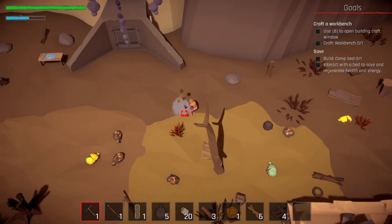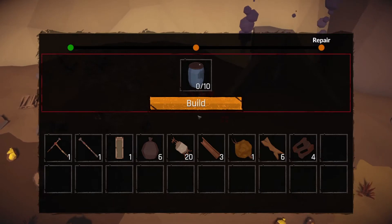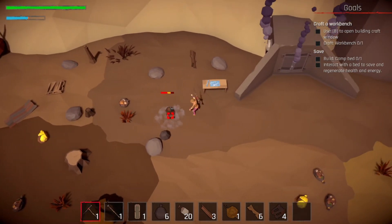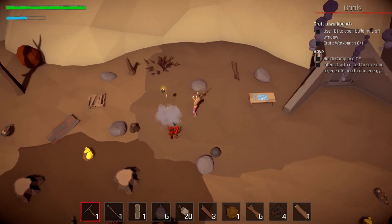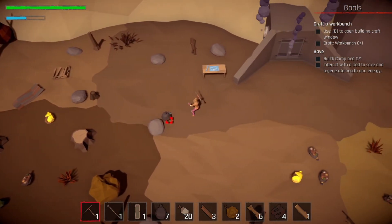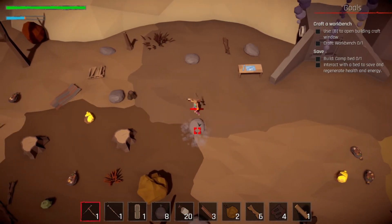Looks like we start with a workstation of some sort. We can build a water barrel — maybe we need 10 water barrels, I'm sure the game will help us figure that out. I don't remember that being there before. Craft a workbench, okay, in a minute game — I'm kind of enjoying this. Oh, this game is so much fun, I loved it.